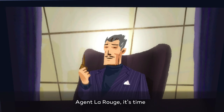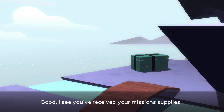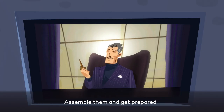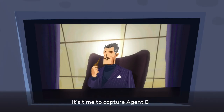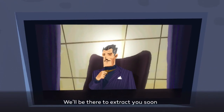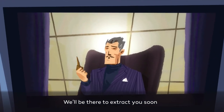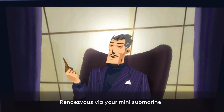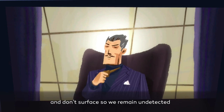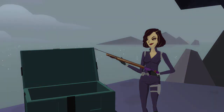In the final cutscene, Agent Le Rouge is told it's time and that her mission supplies have arrived. She is instructed to assemble them and get prepared to capture Agent B. Command tells her they'll be there to extract her soon and to rendezvous via her mini submarine without surfacing so they remain undetected.